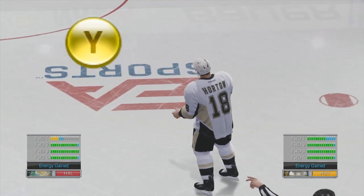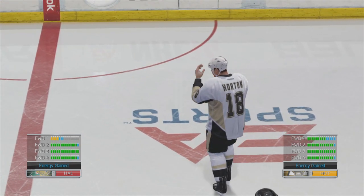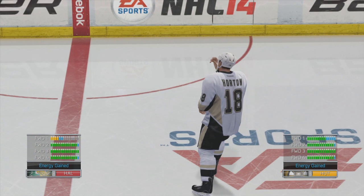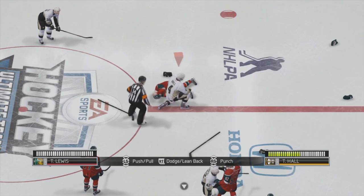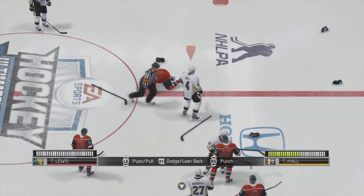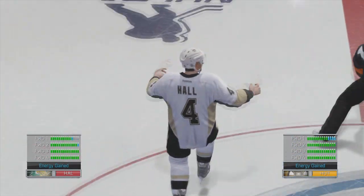To celebrate like that, you're going to want to press the Y button, or Triangle on the PS3, and that will do that. Next up we have this celebration — he's really pumped after that fight, just throwing his hands up in the air, getting the crowd all pumped up.